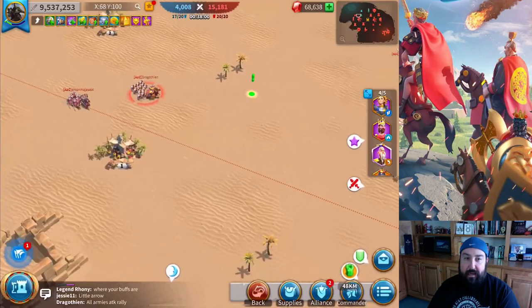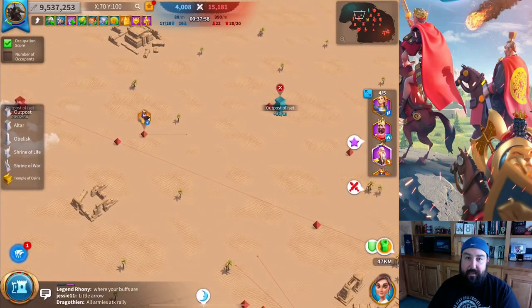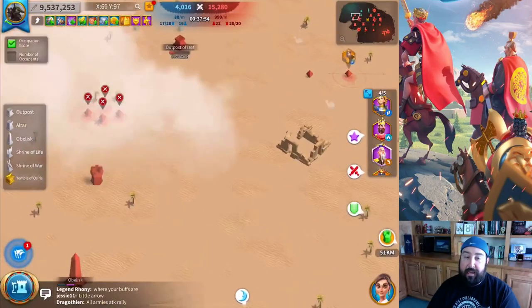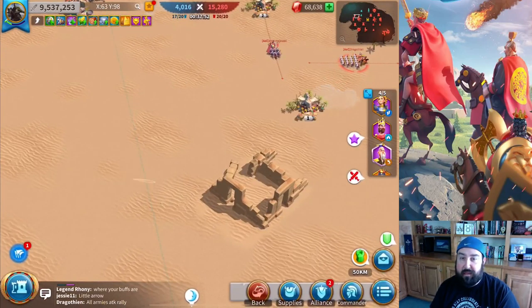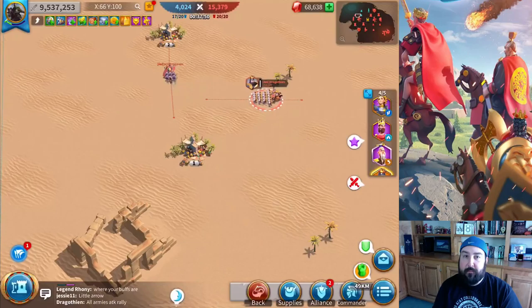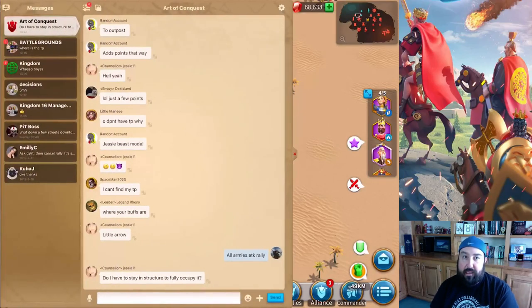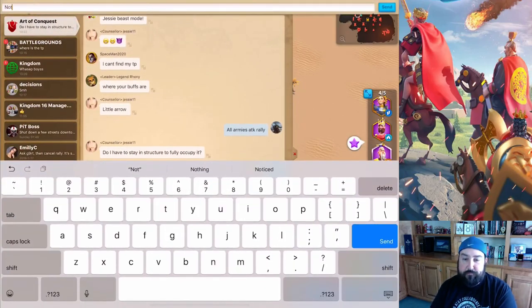I think especially at this stage of the game, even people that have been playing since the very beginning that didn't sink a lot of money into the game, they're still leveling up everything and they need those resources. So it's pretty neat that the hospital in the battleground doesn't consume resources.